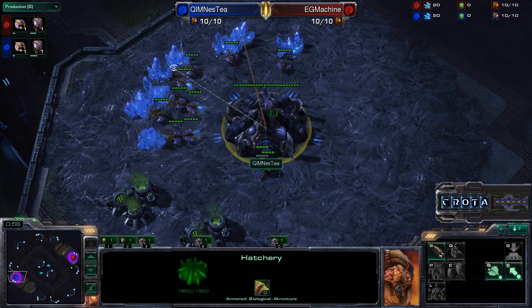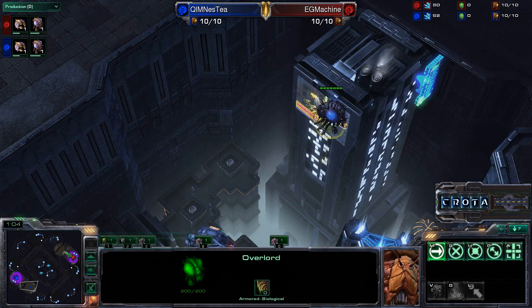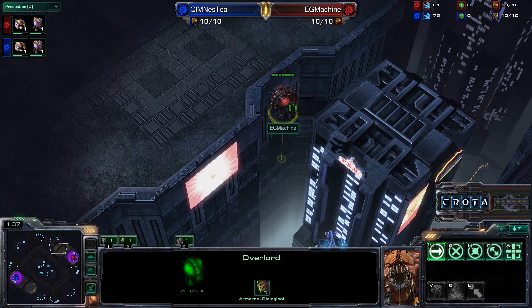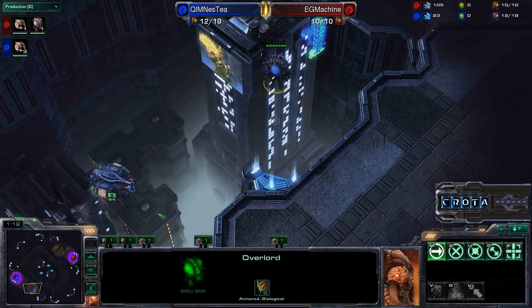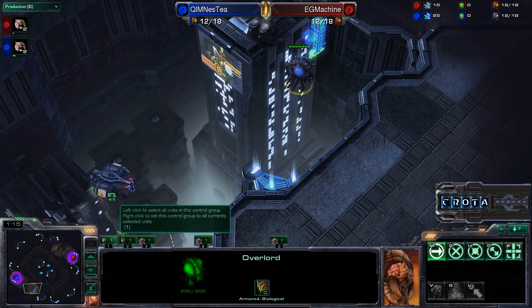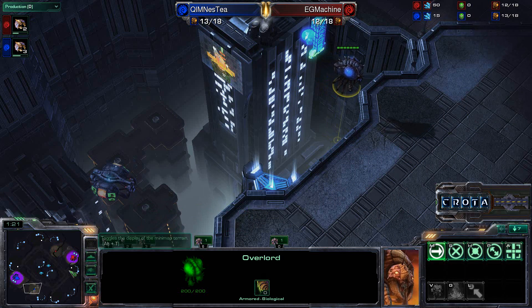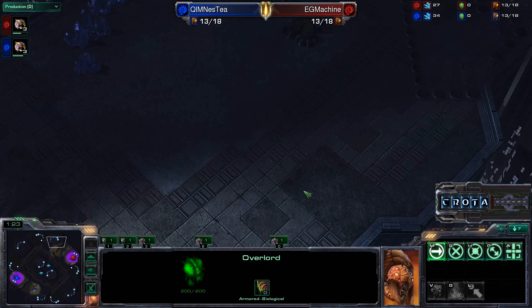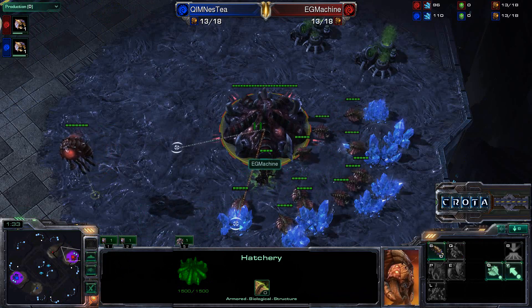Taking a look at the game so far, you can see both players have scouted out and are now repositioning their overlords. Machine and Nesty both deciding to move around with these overlords in a slightly different direction — they're going to fly by and see. Since there is no creep, they know exactly where their opponent is, and it's more like a yin-yang as Machine gets underway.